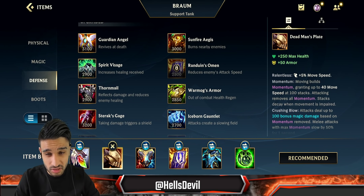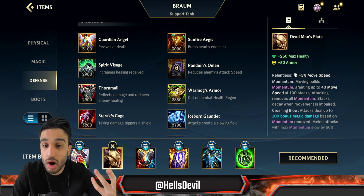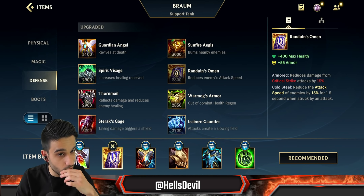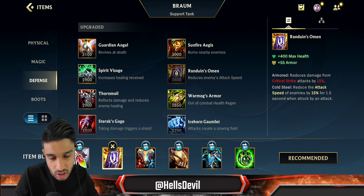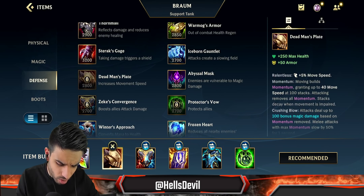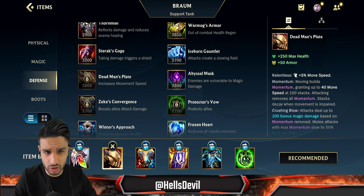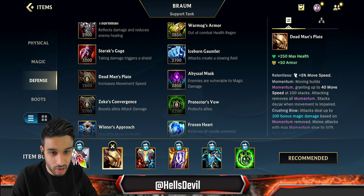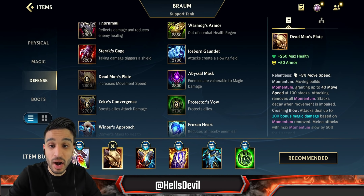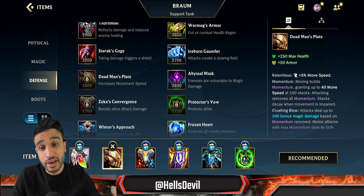First item is situational — what do you need? If you want to be a tank that wastes time for your team and the enemy has a Yasuo, a Lucian, or a Rengar going crit, start with Randuin's Omen. It lets you waste a ton of time, and if the enemy has a lot of crit champions like a Tryndamere, Randuin's Omen first is great. If you want to play Braum the more conventional way, go Deadman's Plate — even though it got nerfed, it grants up to 40 movement speed at 100 stacks which allows you to roam a lot.